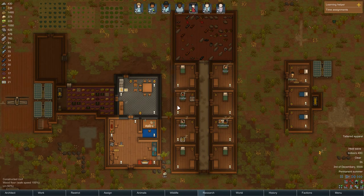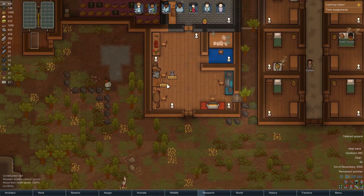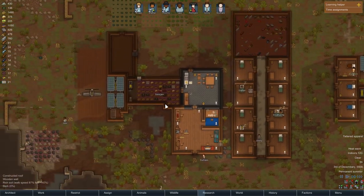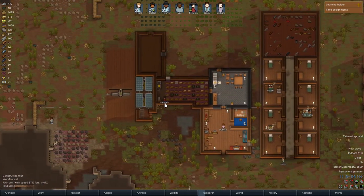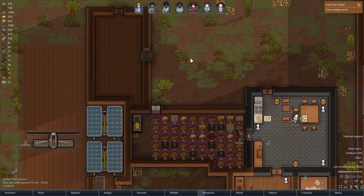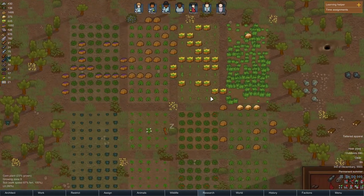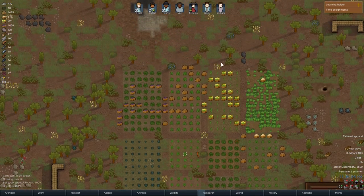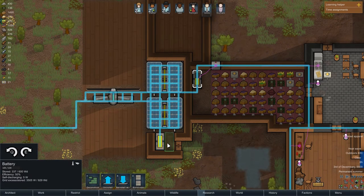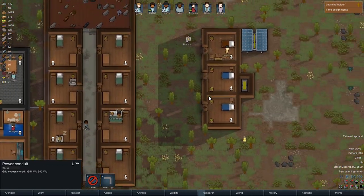Hello and welcome back to my RimWorld let's play series where we are picking up from where we left off in the last episode. Look at all this stuff here just laying on the ground waiting to be hauled. In the last episode we tried to install something here to help with the stockpile and food storage because we can't actually store everything. Let me know you're enjoying this series by leaving a like and a comment.